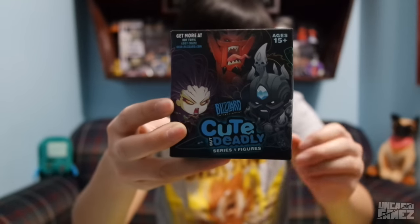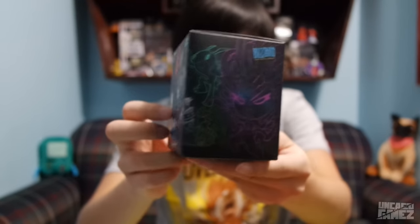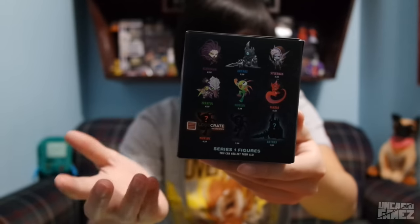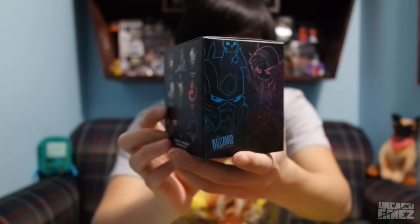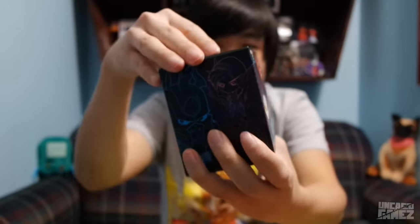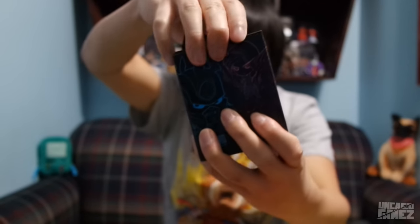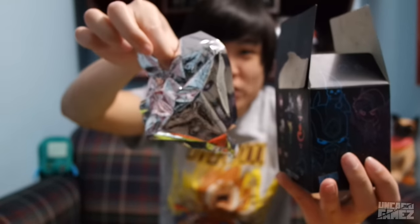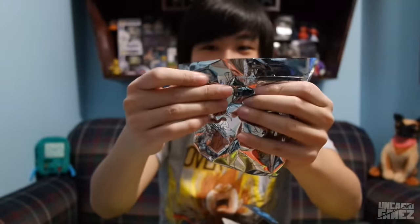The next item we have is this Blizzard Entertainment Cute But Deadly Series 1 figure. It's in this little box — it's just one of those mystery bag things. I don't know what to expect in this box because I'm not really a huge Blizzard fan, but let's open it. It's also in a mystery baggie, so you know it's going to be a surprise.